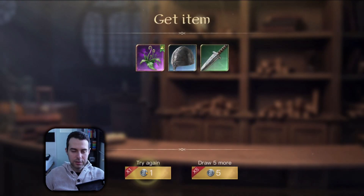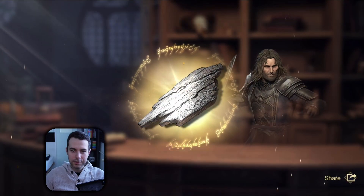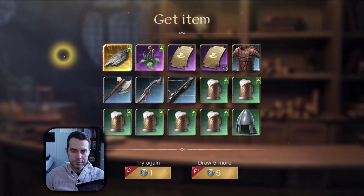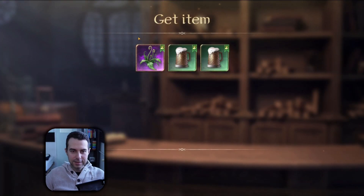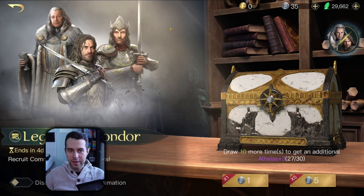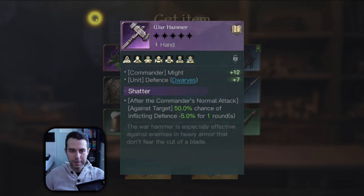One, two, and three — nope. Big pull — Elendil. Oh no, it's White Tree. So far I'm very disappointed with this chest. Like seriously, I started noticing it within my last Legend of Thunder events — they have always been a letdown. Big pull — Warhammer. Nope.